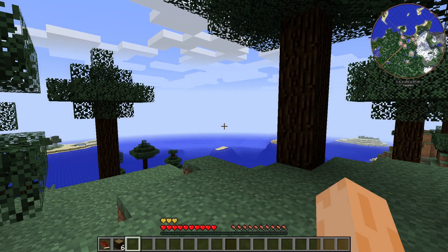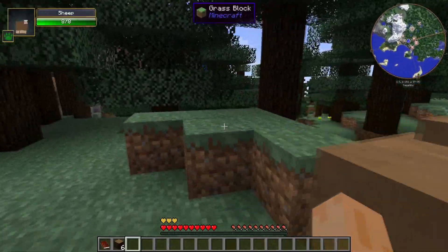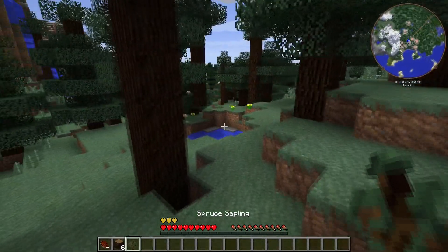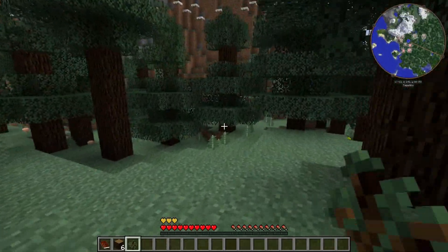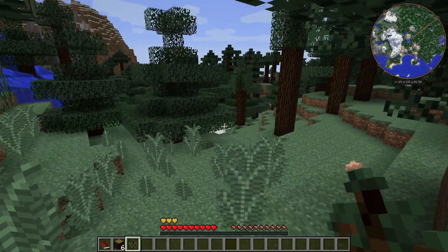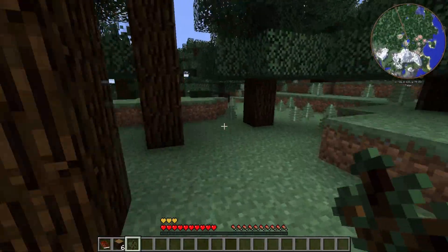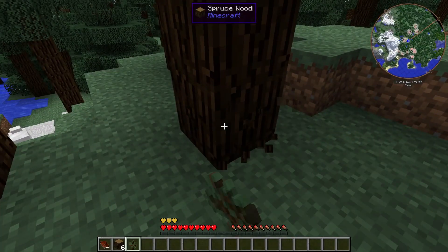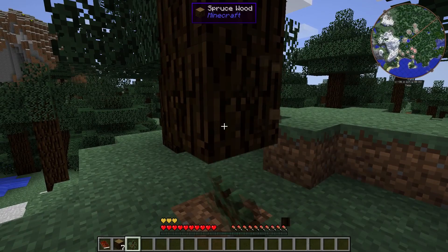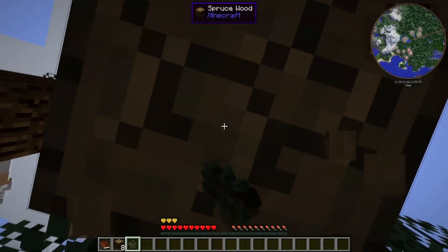Hi there everybody, Oli here, aka Secret Nimbus, with what will be a brand new series — a look at the Drone Pack, which is a mod pack on the Feed the Beast launcher. Use the code DRONE. It's a bee-based mod pack, and for those of you who have been watching the channel for a little while, you'll know that I really like bees. I always have to incorporate bees somewhere — if bees are available, gotta go for them.